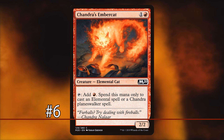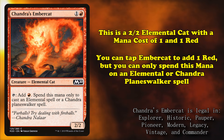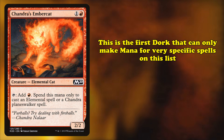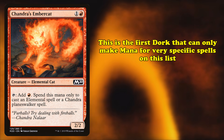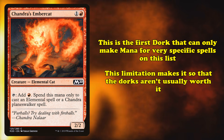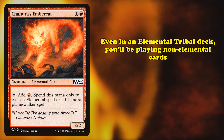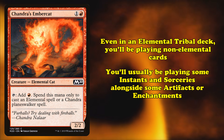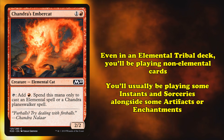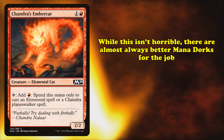At number 6, we have Chandra's Ember Cat. This is a 2/2 elemental cat with a mana cost of 1 and 1 red. It has the ability where you can tap it to add 1 red mana, but you can only spend it to cast an elemental spell or a Chandra Planeswalker spell. This is the first in a line of dorks we'll see on this list — dorks that can only use their mana on very specific spells. This is extremely limiting, and the upside of making extra mana isn't alone really worth it. Even in an elemental tribal deck, you'll be playing cards that aren't elementals — instants, sorceries, artifacts, and enchantments.